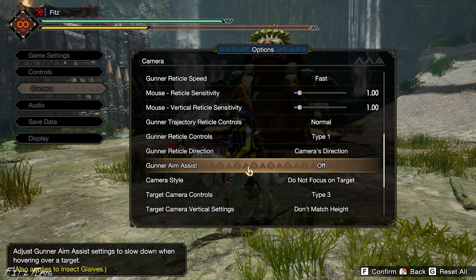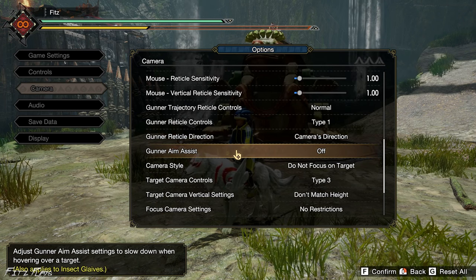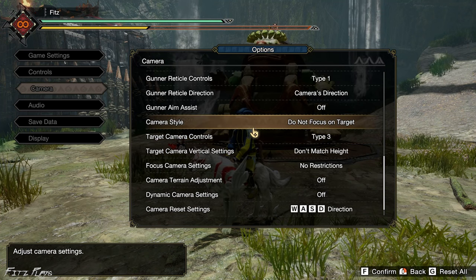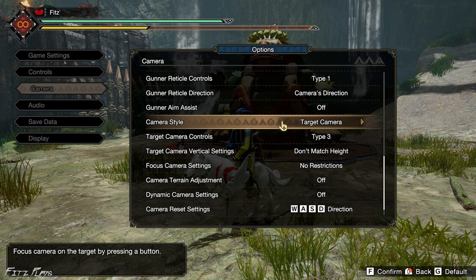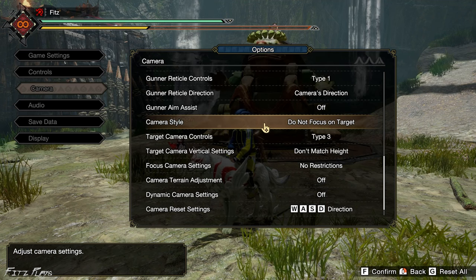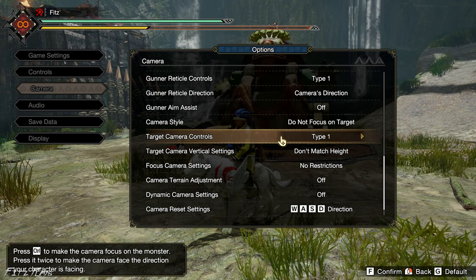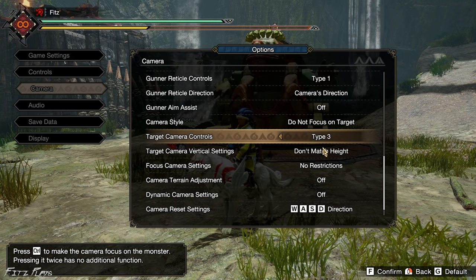For Aim Assist — since I'm using a mouse I don't need it, and even with a controller it sometimes messes up your aim, so I turn it off. Camera Style — the default is Target Camera; I set it to Don't Focus on Target because I want more freedom. Target Camera Controls I set to Type 3 — the default is Type 1. Type 3 means pressing Ctrl will focus on the monster.